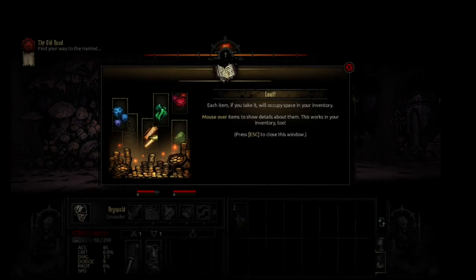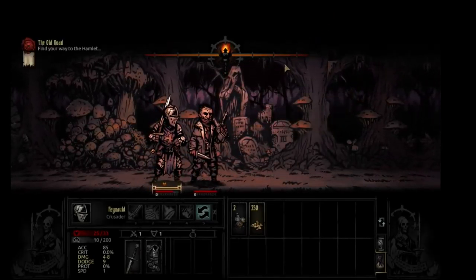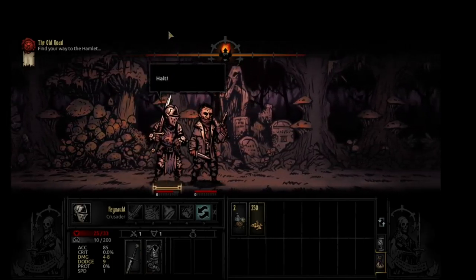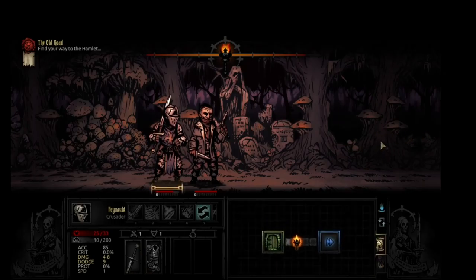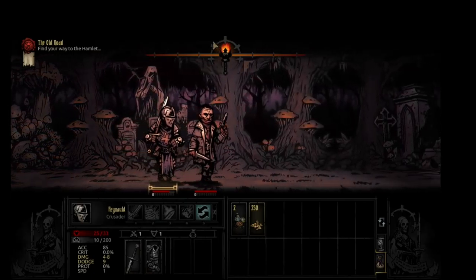Each item you take will occupy space in your inventory. Mouse over items — this works in your inventory. It's just gold, so we're taking all of it. Can I heal myself? One unit per meal. So far it looks like the only thing I can use to heal is actually the food I have, which I don't want to use. We're fine. Totally fine.